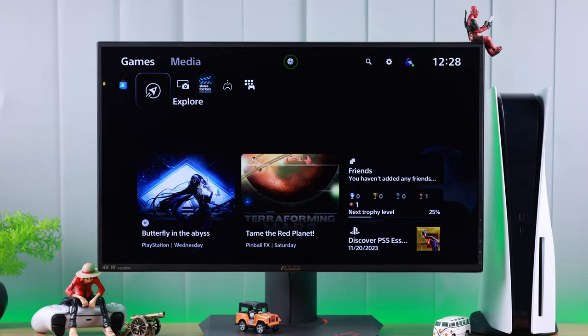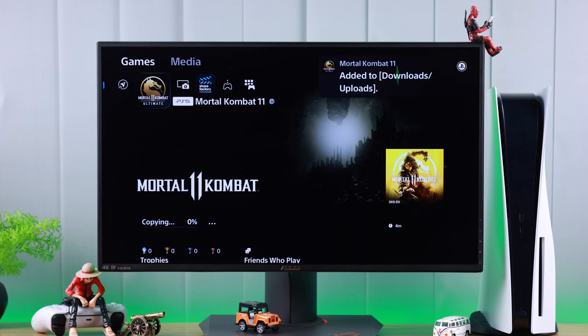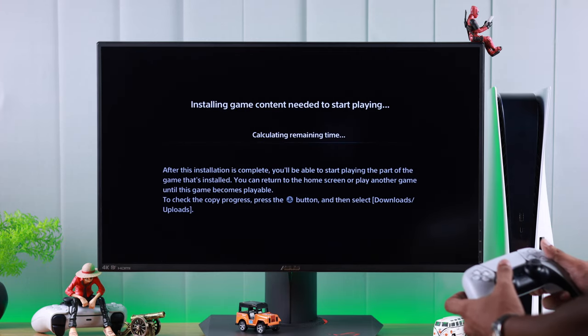We see the spinning disk icon again, and now it should detect our game. You'll see a pop-up that says the game is added to downloads. It may start copying by itself, but if it doesn't, then you need to come down here and select copy.